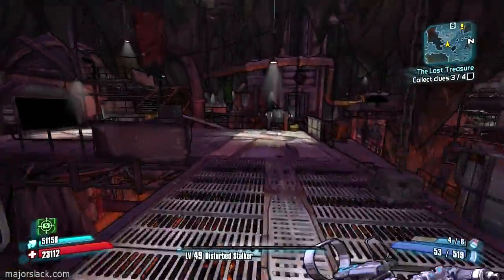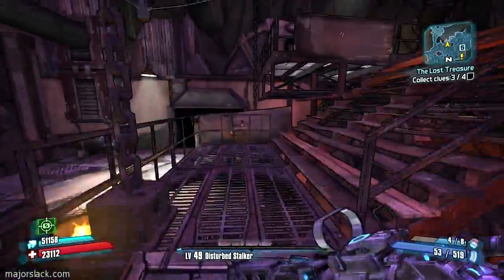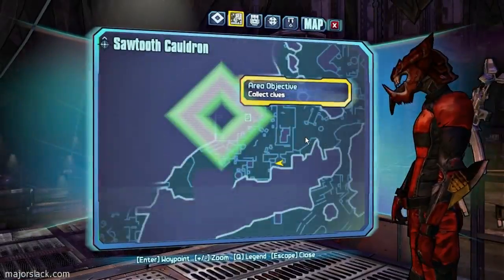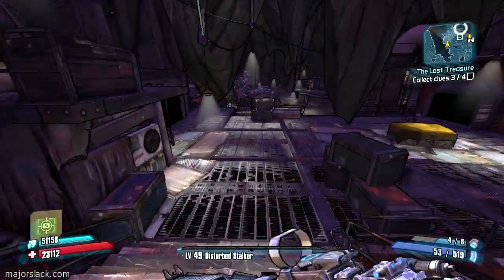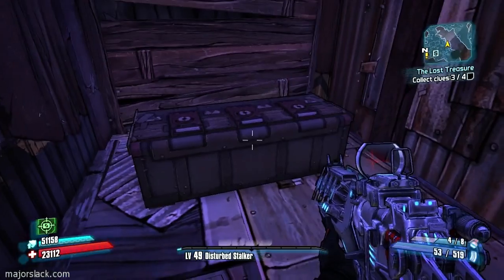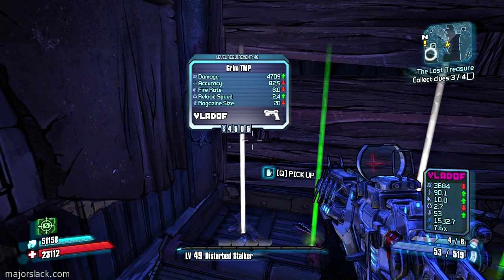Where am I? Find the double stairs, go along this way if you're on the map where I am. Okay, there's the double stairs — right over this way, there's another chest. What do we got here — a Grim TMP. I had found a Vlado that had a 60,000 slack rating — it was absolutely spectacular. Slack rating on this is 47.09 times 8 equals 37,000 — not bad, not bad.